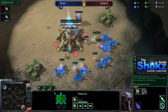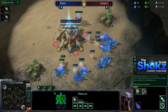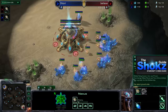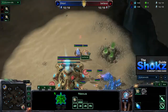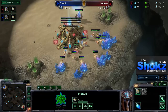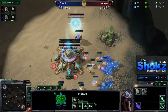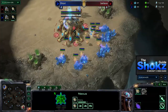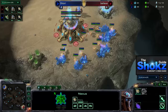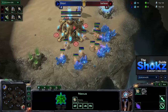Just to go over the stats of the Mothership Core: it costs 100 minerals and 100 gas, takes two supply, and takes 30 seconds to build. All it requires is a Cybernetics Core and that you don't already have one. This makes it useful in a variety of matchups, since the Cybernetics Core is core in every Protoss build. Many players are considering gateway expanding in PvZ to take advantage of the Mothership Core, although even off a Forge fast expansion it can be very useful.